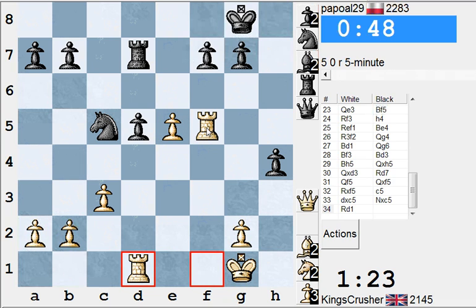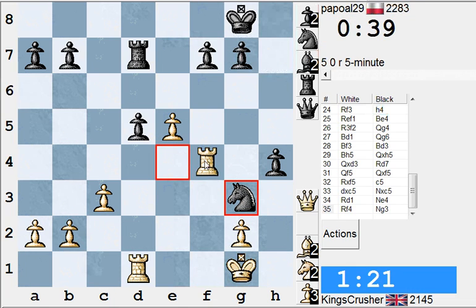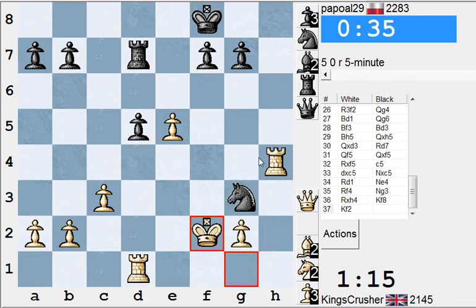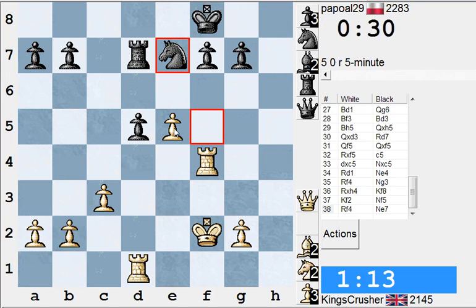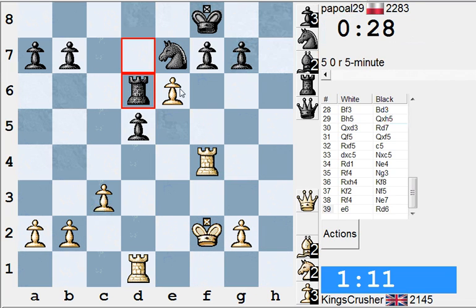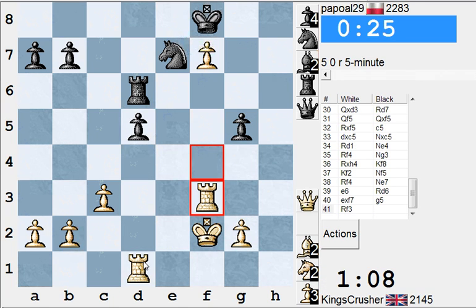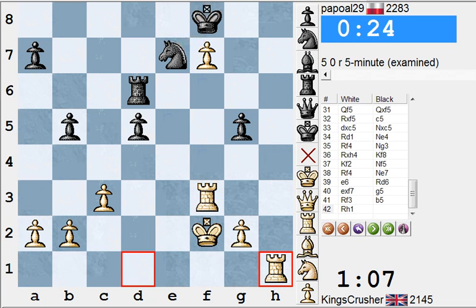Maybe Rf4 threatens Re4 anyway and hits the h4 pawn. If Ne4, so Re4 and Rh4 threatened - getting on the pawn. There's Re7, there's Rd5. So Ne4, I can just take. This might be e6 now and just get the other pair of rooks off. So e6 - fxe maybe is better, keeping that pawn there. I can play Rh1 to h8 or Rh8 of Kg7. If Knight g6, okay he's resigned here. Cool.